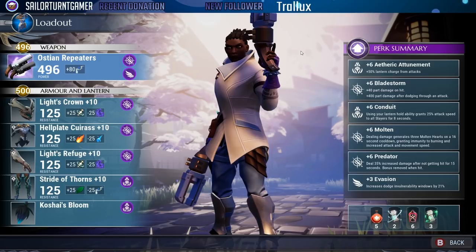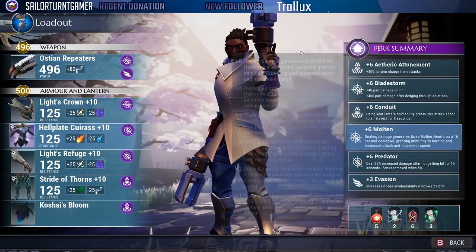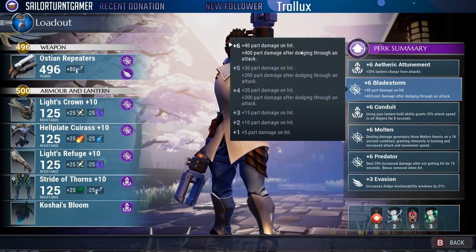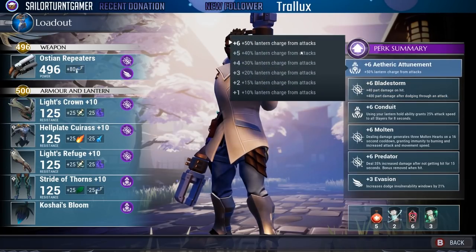Looking at our perks, we're using plus six etheric attunement, plus six blaze storm, conduit, molten, predator, and evasion. Etheric attunement allows us to get our lantern charge as quickly as possible, which comes into play because we're using Koshai's bloom — and it is amazing.